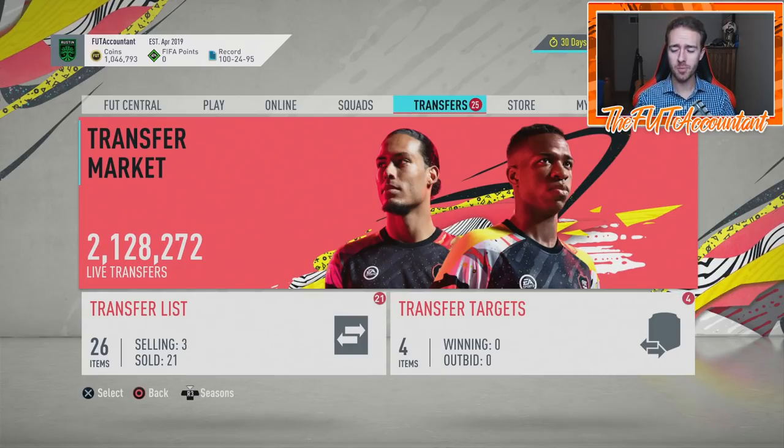Hey guys, it's Nate aka the Foot Accountant, welcome back to the channel. I want to take a look at some of the trading methods I use right now in FIFA Ultimate Team to make coins. It's a pretty simple and easy trading method, flipping special cards with fluctuations that happen every day or every couple of days on the market. This market is fueled by supply and demand, and sometimes these cards have a little bit of extra supply at some moment, making their price go down.